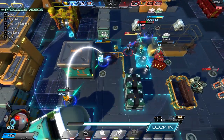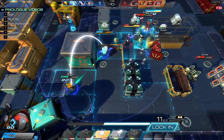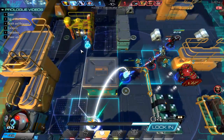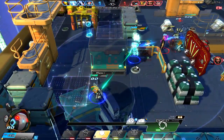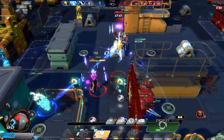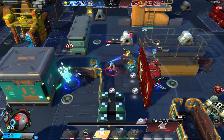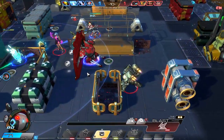Now we're in a pretty decent position — we've got two after images. We're going to use Zap Trap to deal some good damage and move here to grab a power-up and get another movement. You can see how positioning is very important for Oz; he's fragile so he needs to stay out of the way.